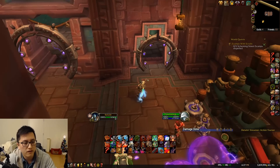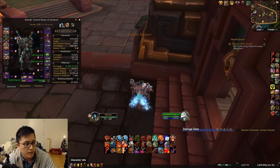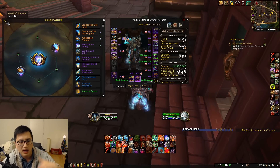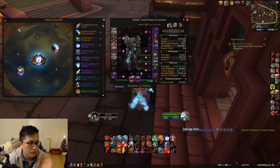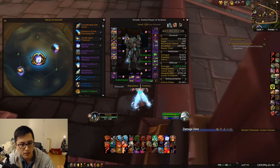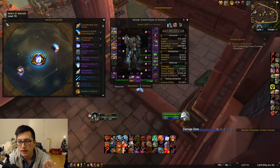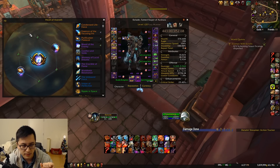Now the last thing you can basically have done the entire expansion. With 8.3, one thing that's coming out is an increased level cap for your neck — going from 70 up to 85 or whatever they end up with. It's going to be very important to get your Heart of Azeroth as high as you can, because you want to reach that third minor essence slot that's going to appear when the patch comes out.